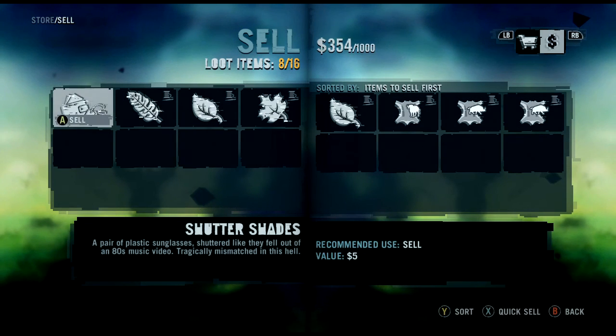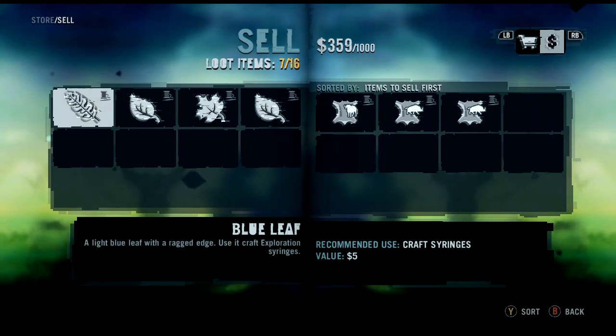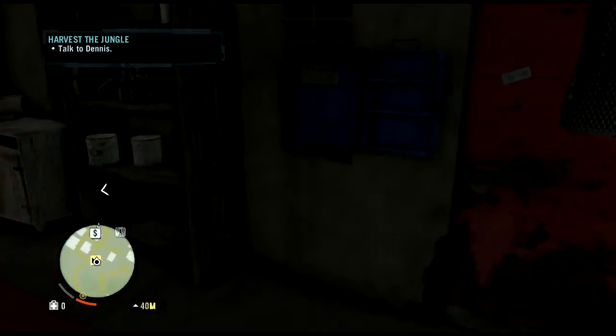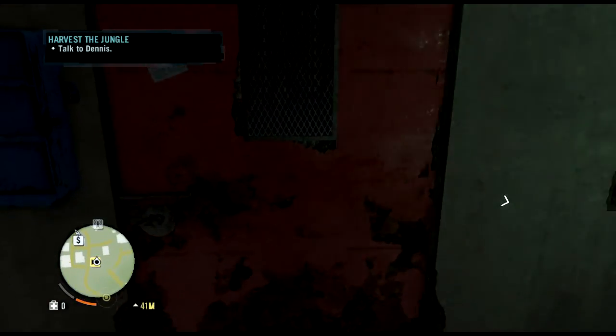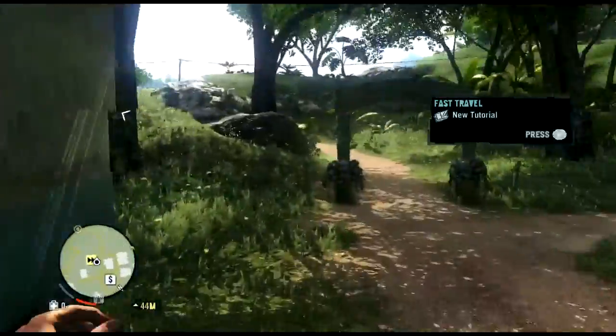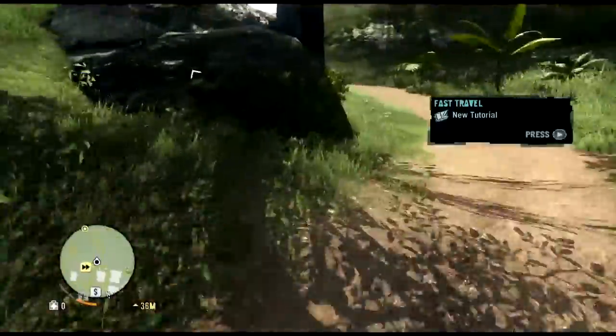Sal, shut shade sal. Craft equipment for all of the house — hold X to interact. Okay, where's fast travel? I don't really care, let's just go to Dennis. I keep forgetting his name.